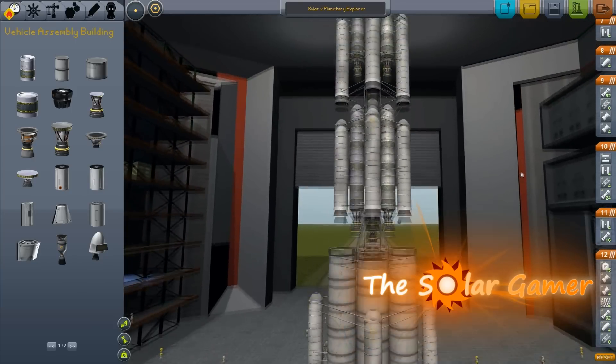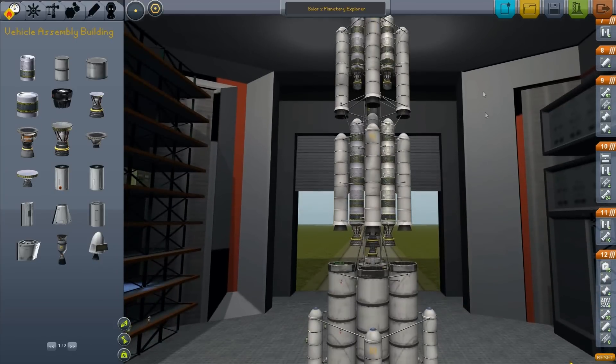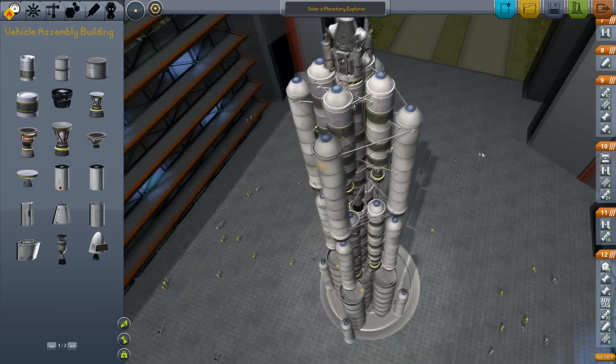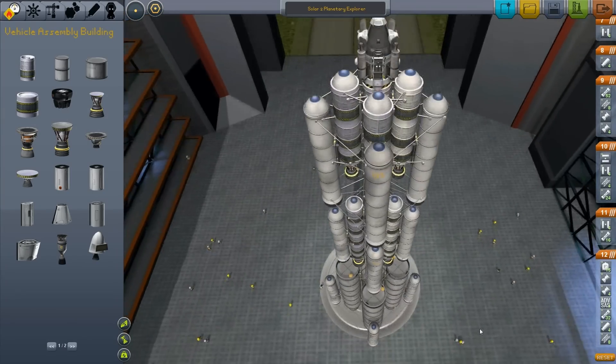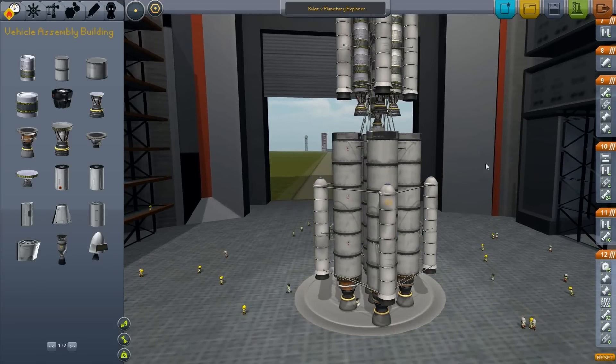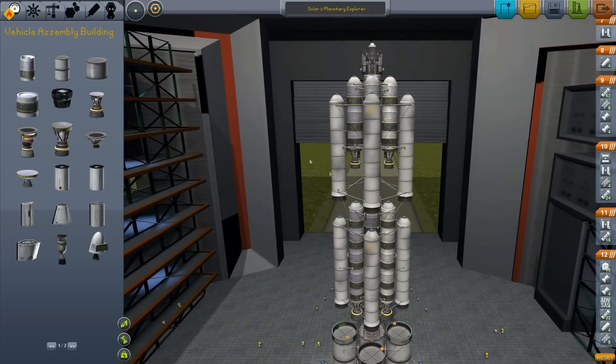It's pretty large. There's only 306 parts — most of it is struts. You won't believe how unstable it is even with all these struts. Let me explain what each stage does. This stage gets us to about 15,000 meters. Not much at all. This stage gets us past 70,000. And then this one is basically the stage that'll take us the distance.